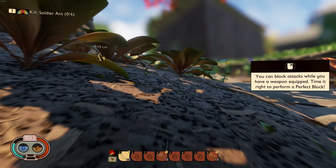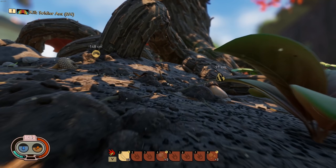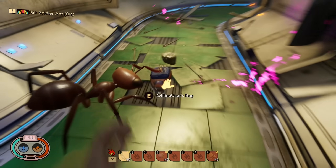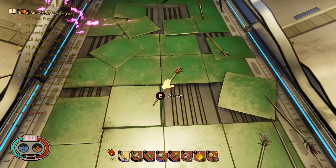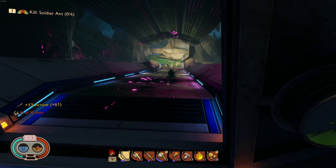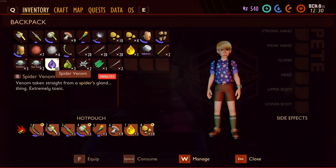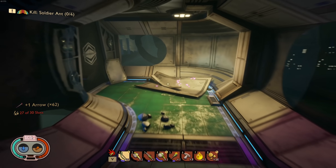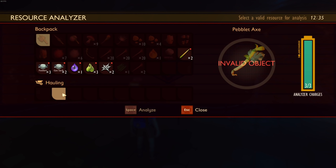You can block attacks while you have a weapon equipped — time it right for a perfect block. I don't know if I can block with a bow and arrow though. That stupid spider ruined my day. Oh there's an ant in here — hey, can I have my stuff back? Don't take all of it please. Oh, it's a little aphid — they're so cute!